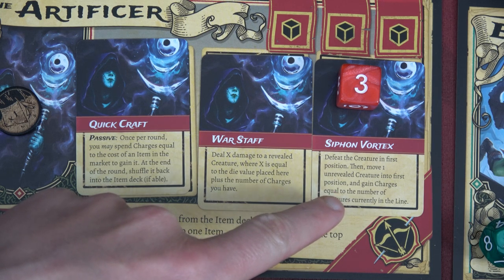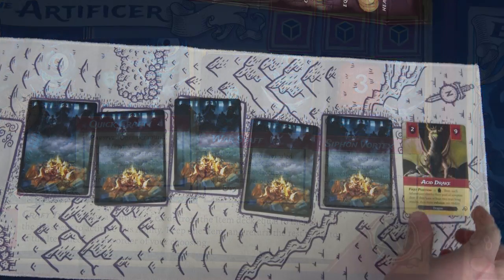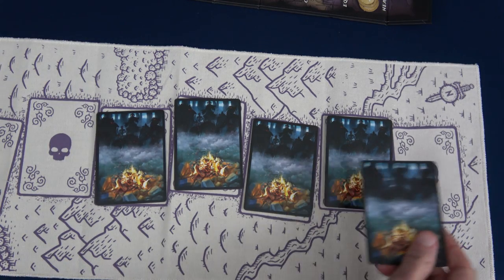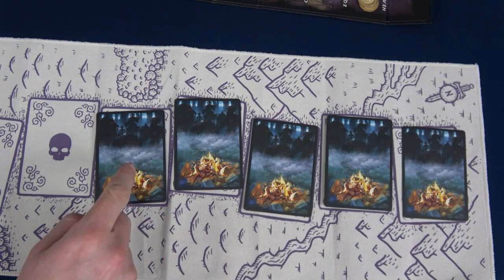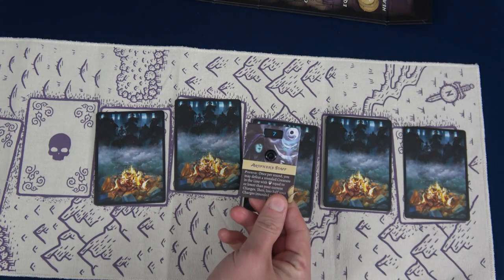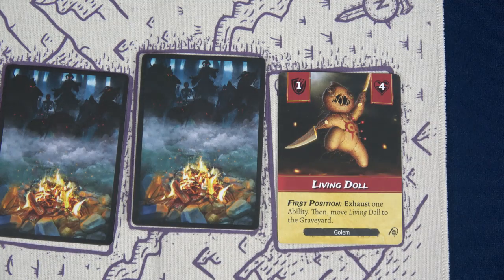Siphon Vortex: defeat the creature in first position, then move one unrevealed creature into first position, and gain charges equal to the number of creatures currently in the line. We defeat the Acid Drake, move a new card to front, and gain five charges plus the two we have — pushing us back to seven. We'll reveal the new front card — a Living Doll with first-position effect: exhaust one ability, then move the Living Doll to the graveyard.